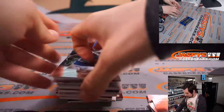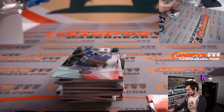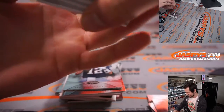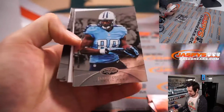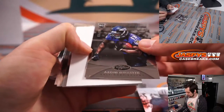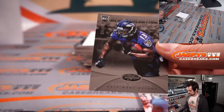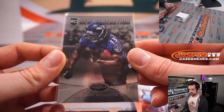Man, this was the prime of my fantasy football years — all these names are coming back. I can't believe they're out of the league now. It just makes you appreciate how long players last. We got a rookie here: Aaron Milset, rookie for the Ravens, 36 out of 999, going to Baltimore.